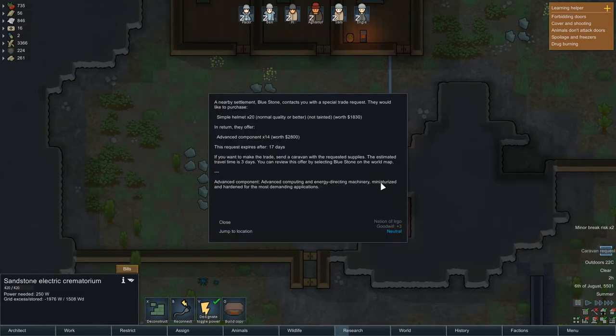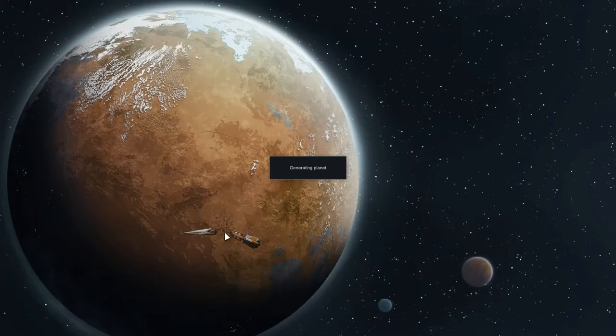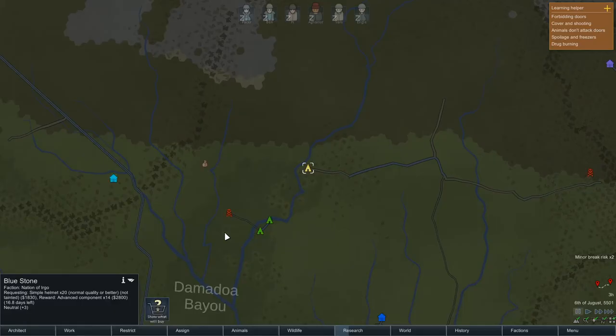Caravan request — alright, 20 simple helmets and they will give us 14 advanced components. That's really tempting. We haven't done any caravanning just yet and we're not actually set up for it.